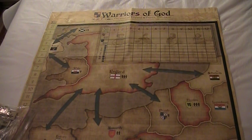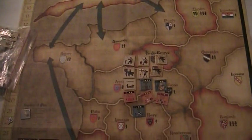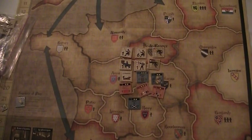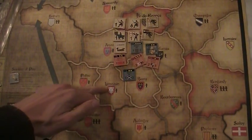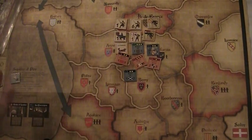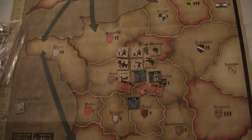Then you have the map itself. It represents England and France during the Middle Ages. As you can see, it's pretty good looking — it looks like an old map, but it's also extremely well designed. Everything is very clearly delineated. The areas are very well divided, with no ambiguity about which area is which or where the pieces go, so it also plays very well.